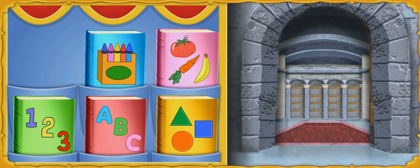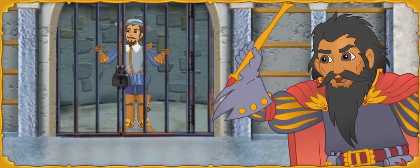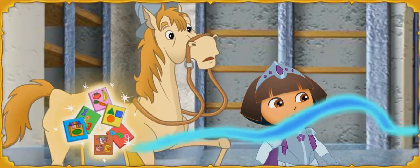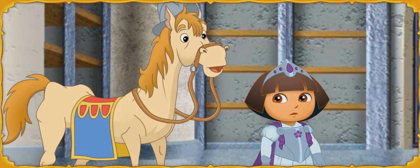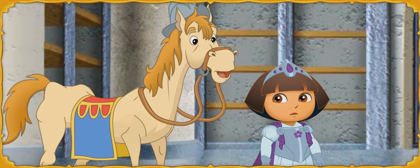We unlocked the gate to the library! Now we can go save Don Quijote! It's Malambruno! Malambruno has all of the books in the kingdom! Now he can make the noble forest disappear forever!